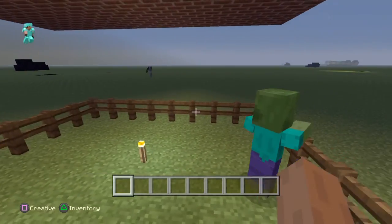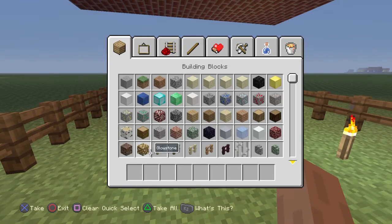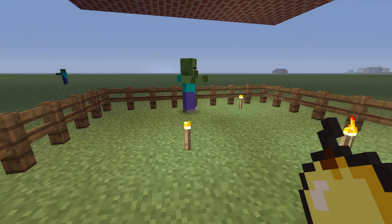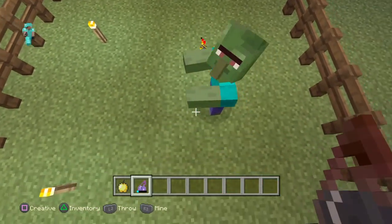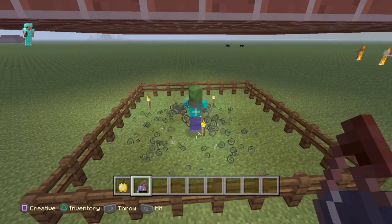Now, if you already know how to do this, then you know how it goes, obviously. But if you don't, here's how you do it. So first, you're going to need a golden apple and a potion of weakness. What you want to do is make sure he's trapped, and you don't have to bring him to the middle or anything.